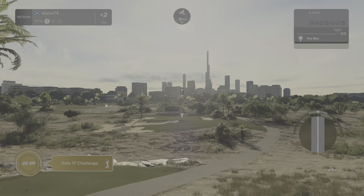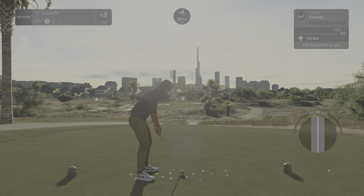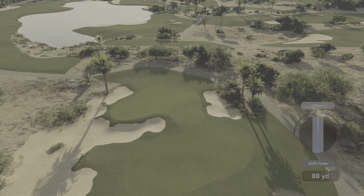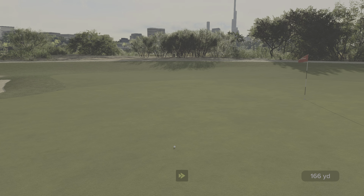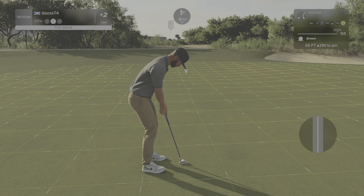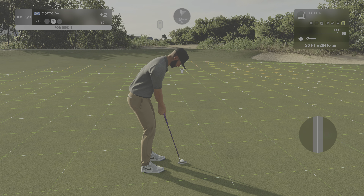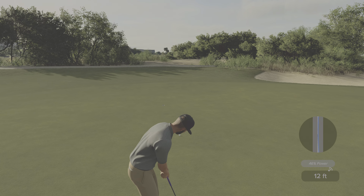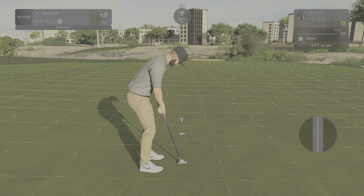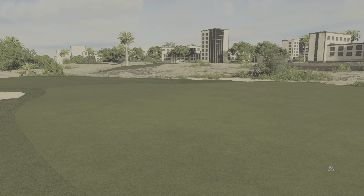Careful out there — the wind's blowing right to left. Nicely done, you got some good contact there. Good job, we're on the green. And if this drops, you'll get your birdie here. That's going right by the hole, isn't it? Setting up here with a four-foot putt — that's in there for par. And right now, you are two over par.